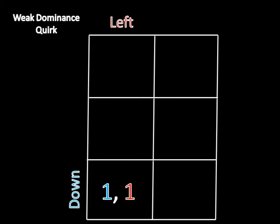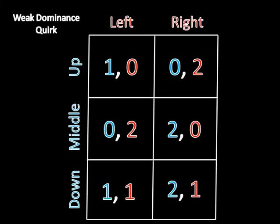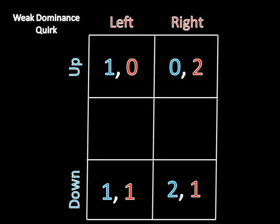But if we go back to the original game, we should also notice that middle is weakly dominated by down. So if player two is playing left, then player one prefers playing down to middle because this is a zero and this is a one. And of course, he's indifferent between two and two if player two is playing right. So for player one, down will always produce at least as good of a result as middle will. So if we eliminate middle, we would do it like this.